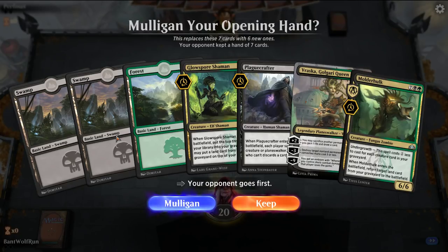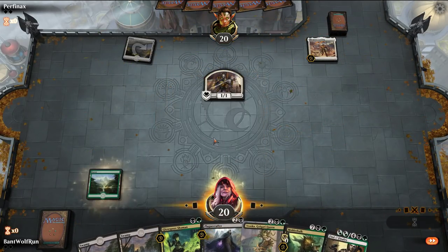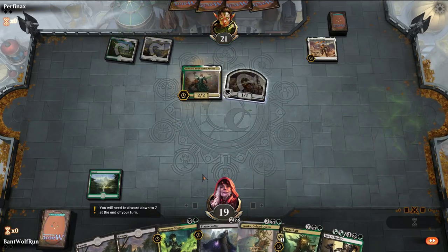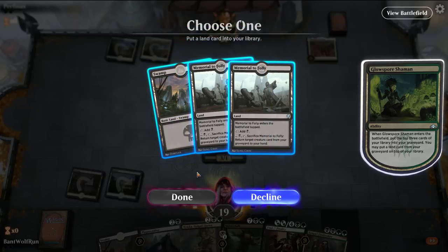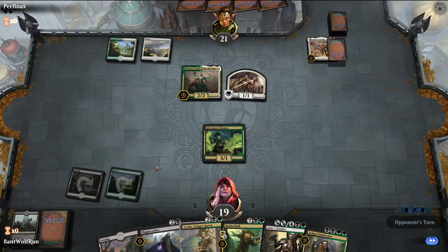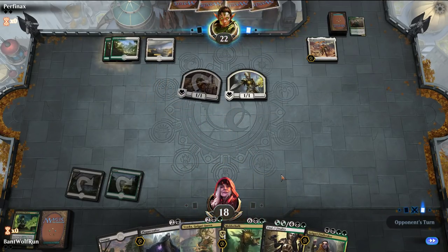Opponent's on the play. This opening hand is fine. Glow Spore should help us find our fourth land so we can get Mulder Hulk out earlier. Opponent attacks in with Legion's Landing — okay, so this is a tokens deck. Plague Crafter is not going to be as good in this matchup. We want a green source really; there is a play for Vraska. The opponent is going to trade here. We'll take it.